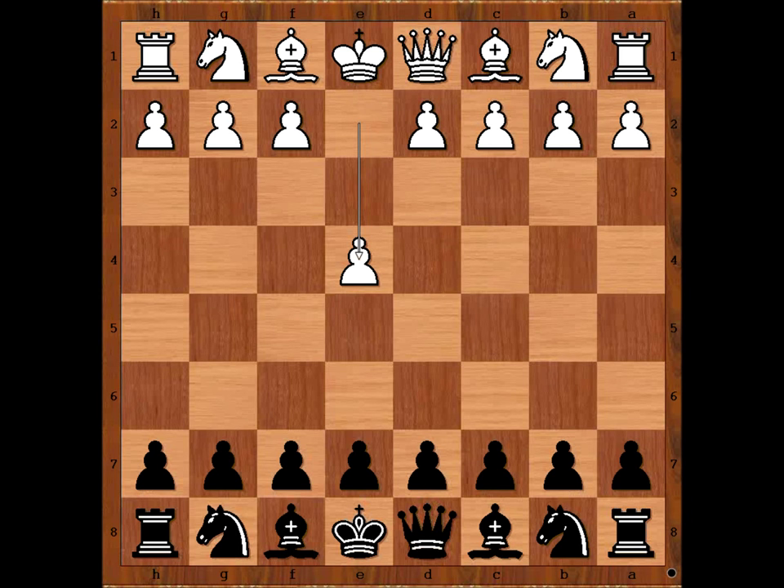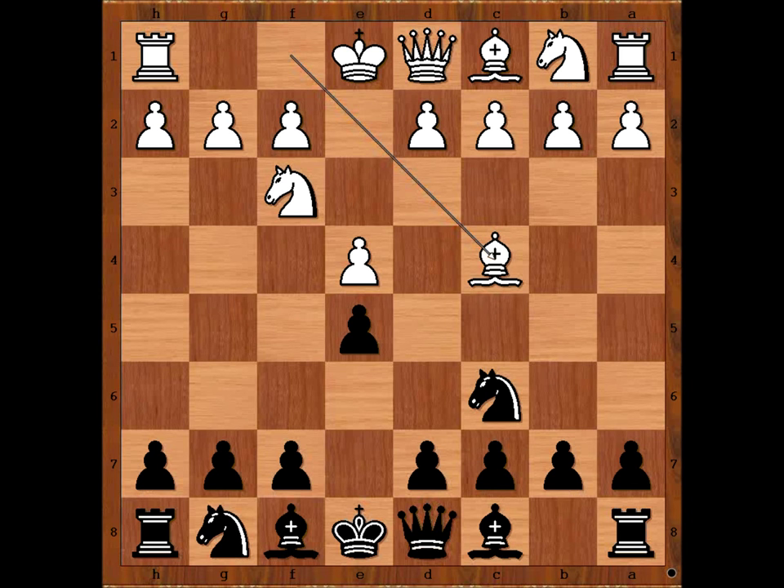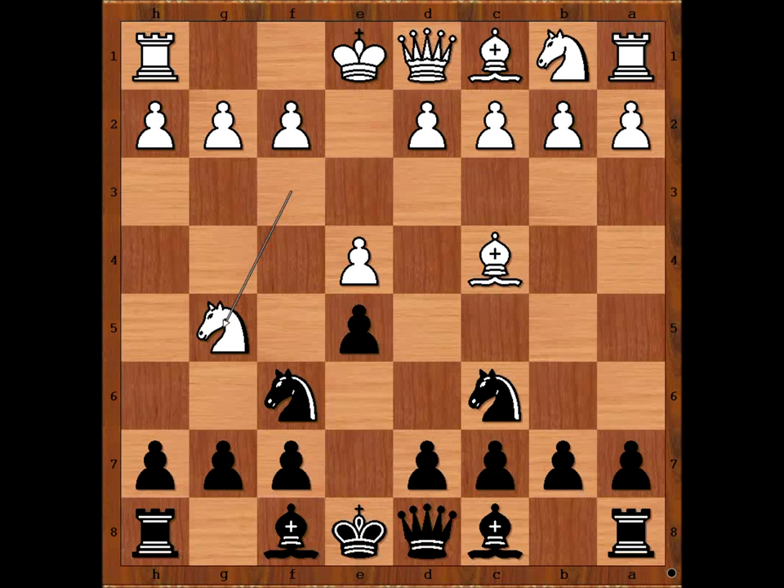Henry Grobe had white pieces and he started with e4. Paul Keres played e5, knight to f3, knight to c6, bishop to c4 — the Italian game — knight to f6, the Two Knights' Defense, knight to g5, going for the fried liver attack, maybe the Lolli attack, or maybe some lamb chops attack. There is no lamb chops attack.